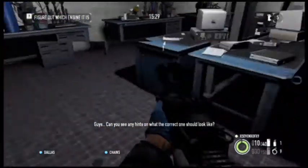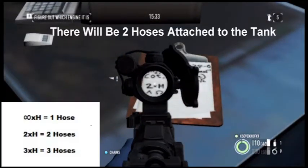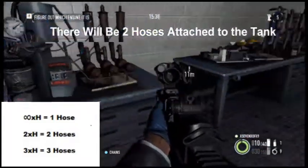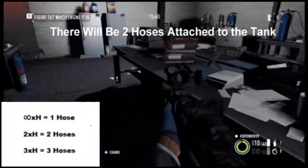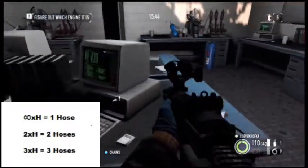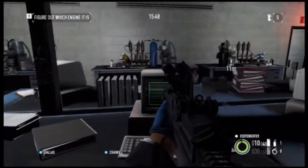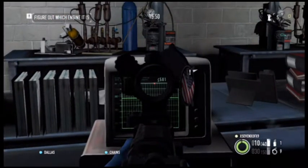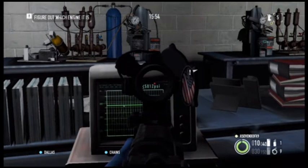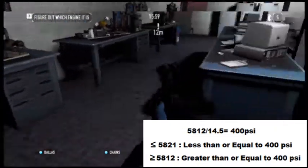Can you see any hints of what the correct one looks like? I just found that it's two hoses. At the bottom of the screen I put a guide: the infinity sign equals one hose, two times H equals two hoses, three times H equals three hoses. And then we're going to calculate the PSI — you can see that it's going to be less than 400 PSI.